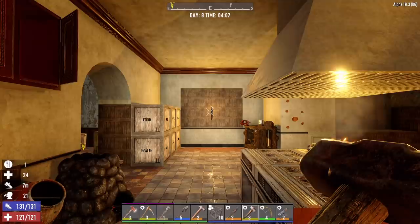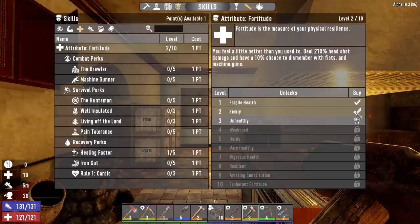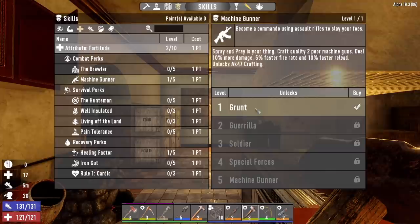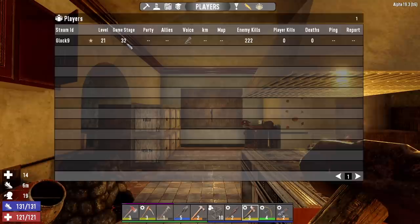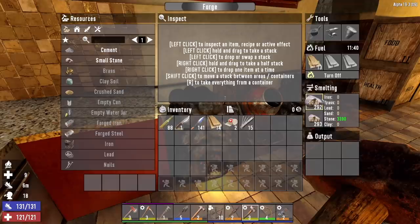Hey, what's up guys, Glock9 here and welcome back to Nightmare. It is the morning of day 8. The first thing I want to do is spend these two skill points, going into Fortitude level 2 and Machine Gunner level 1, since we picked up an AK in the last episode. We are level 21, game stage is 32, and we have 222 enemy kills. Our level is so high with so little kills because of all the work we've been doing on the base.